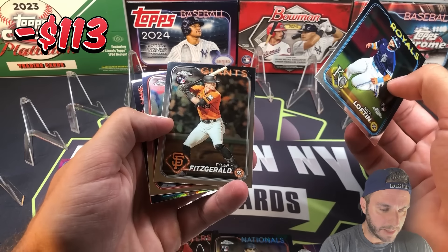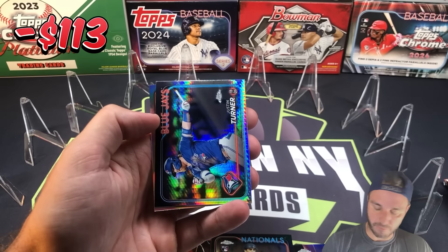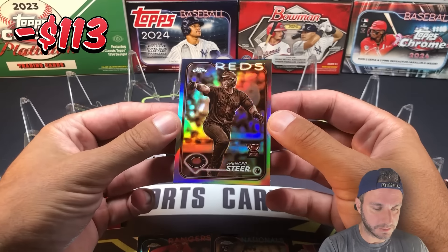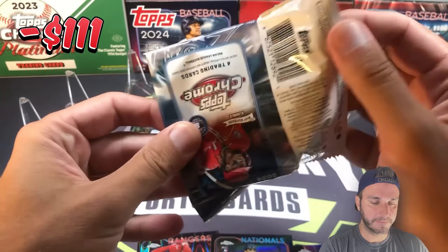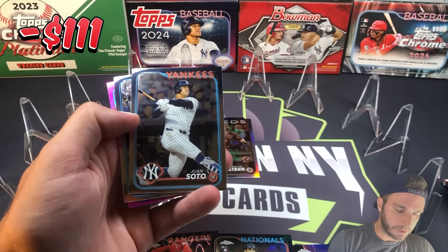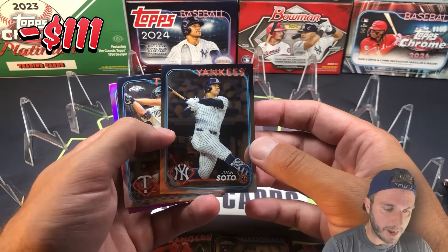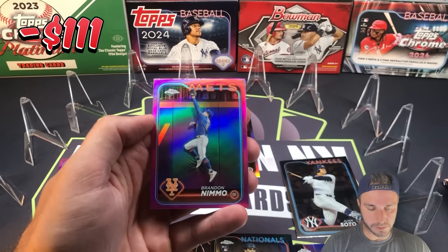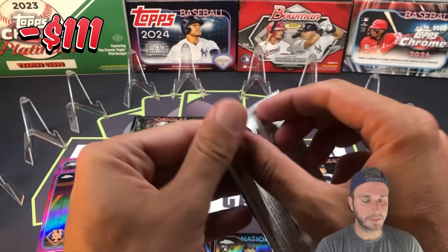Nick Loftin, Tyler Fitzgerald rookie card, Logan O'Hoppe — we got a prism refractor of Justin Turner, former New York Met, and the sepia is Spencer Steer on the cup card. Two packs left for blaster number one. Hunter Goodman, Slade Cecconi — there's Juan Soto; he has an outside chance for an MVP but we're not going to count that, though that base card could turn into a buyback. Alex Kirilloff and the pink is Brandon Nimmo — speak of the devil, we were just talking about Nimmo's struggles at the beginning of the year; he got hot and now he's kind of cooling off again.